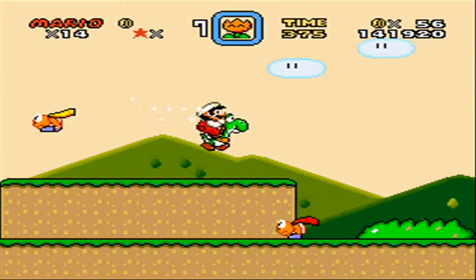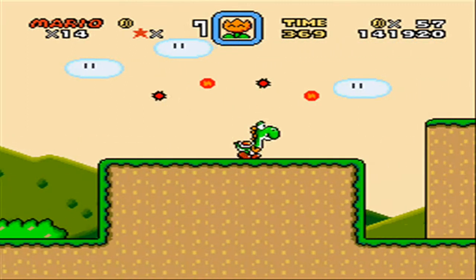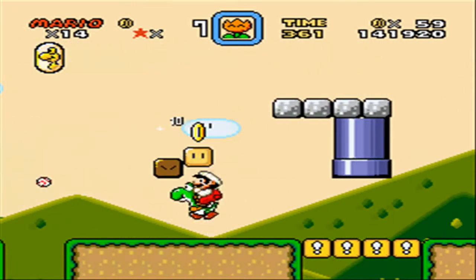Those Chucks will throw baseballs and the ones with the weird capes — if you jumped on them without Yoshi. Yoshi! Yoshi basically gives you another hit. That's why he's awesome in this game, and he'll just keep running until you kill yourself.